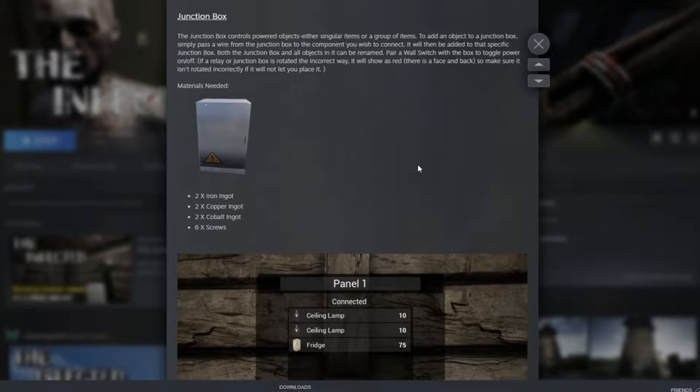Junction box: it's a box that controls powered objects, either singular items or a group of items. For example, you can have two ceiling lamps and a fridge all connected to a single junction box. This is important because you can pair a wall switch with the junction box to toggle power on or off — meaning if you flip the switch, all connected items will turn off and vice versa.